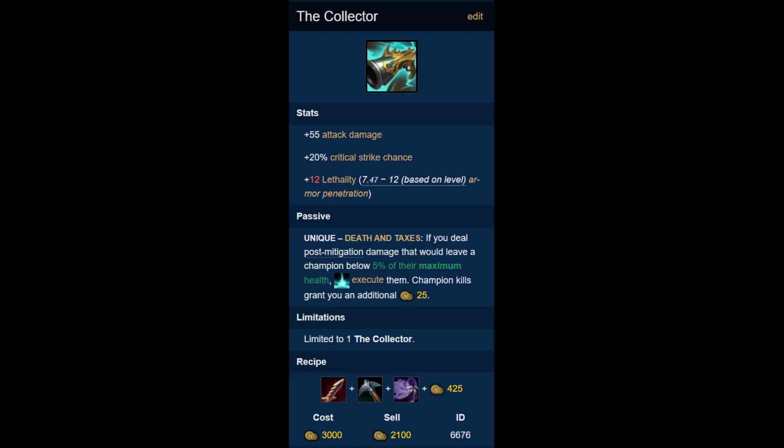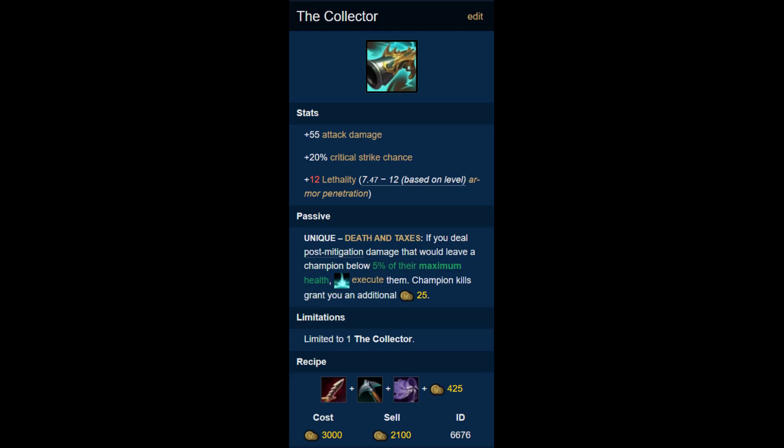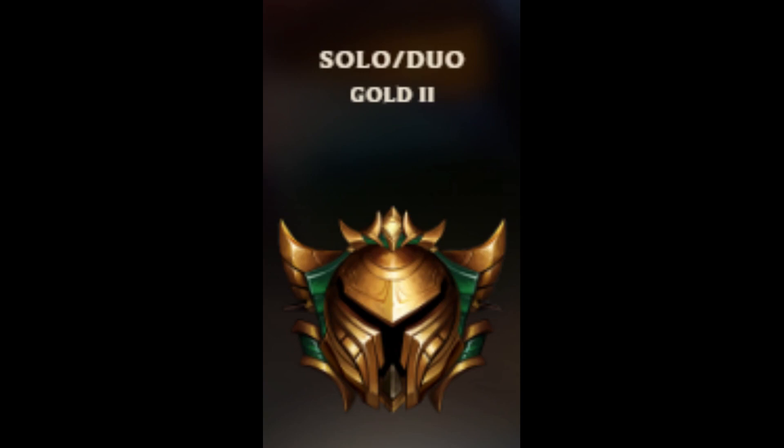The Collector gives you 25 gold anytime you kill an enemy champion. However, like I said at the start of the video, I suck at this game, so that clearly is not an option. So that leaves us with the support items.